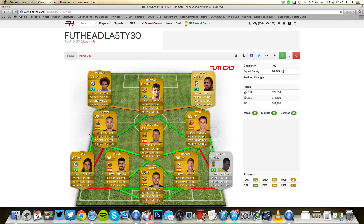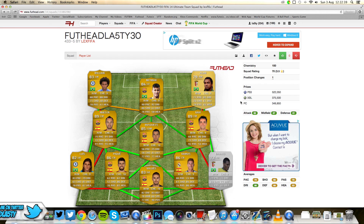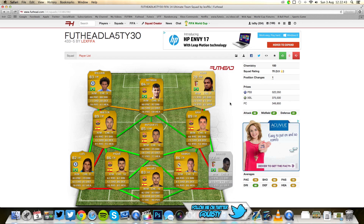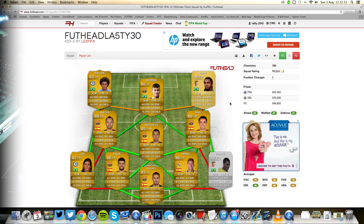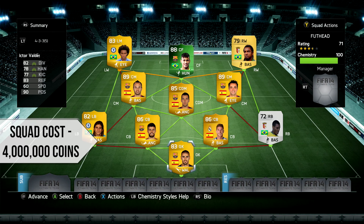In three, two, one — we have got this today! I can see Neymar and actually a pretty decent looking squad. It is 375k on the Xbox, which is great with me. We've got Alan, William, Iniesta — some good players in there. I'll go ahead and build this squad over on the console and I'll meet you over there in just a second.